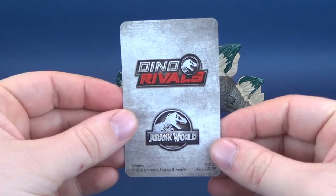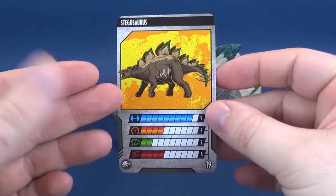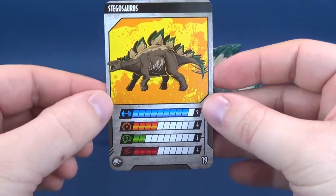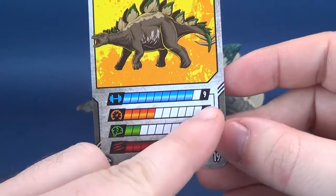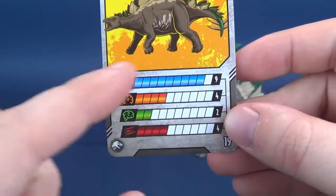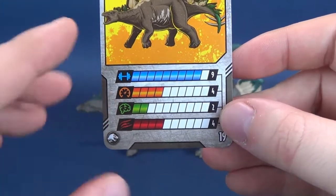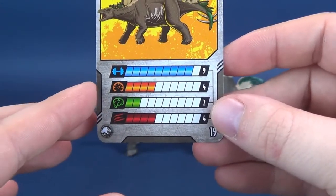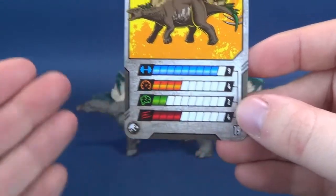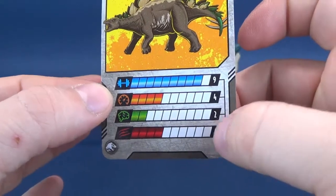The dinosaur also comes included with a Dino Rivals trading card. On the other side is the very cool-looking Stegosaurus — really digging the new color scheme. Surprisingly enough, it's very strong as well; looking at almost 10 on strength, it's actually 9. Speed is at a very slow 4. Intelligence is even smaller than that — only 2. And Ferocity, because of the spikes and platelets, the dinosaur is about 4.